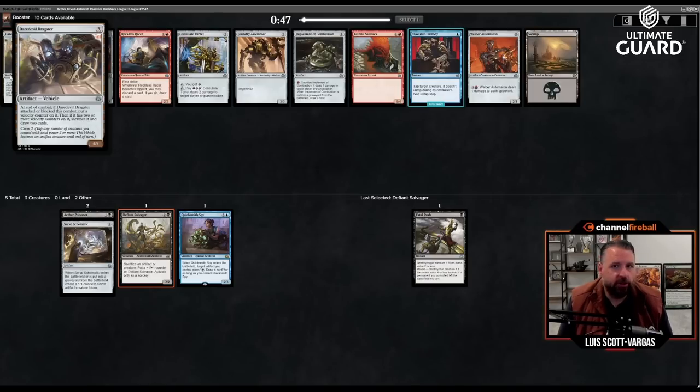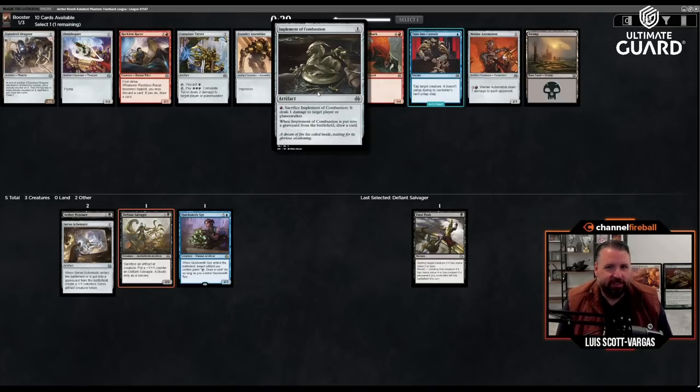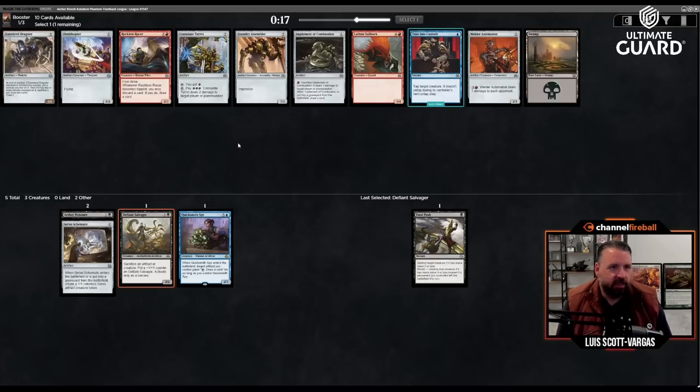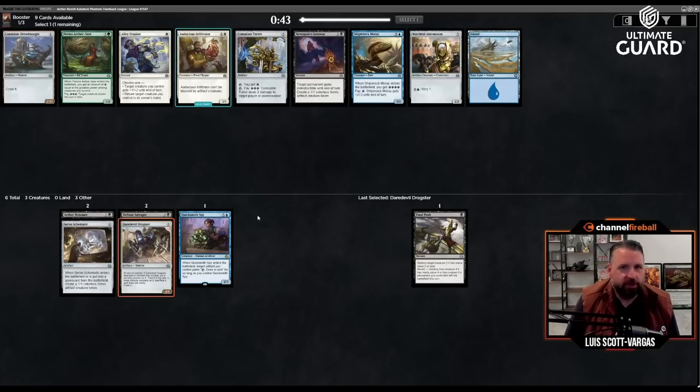Daredevil Dragster — three mana four-four, crew two. Whenever it attacks or blocks, at end of combat it gets a velocity counter, and if it has two or more counters, sack it and draw two. There's also Ornithopter. Reckless Racer is actually fine, but let's take the Dragster. If I have a couple things to crew it, it should be all right.